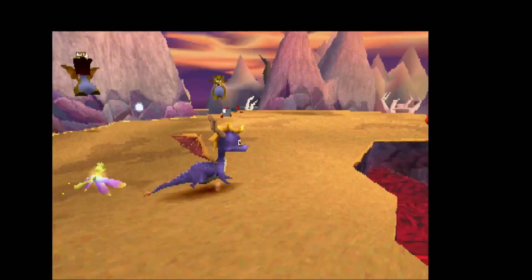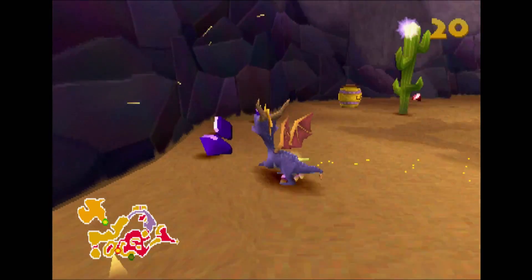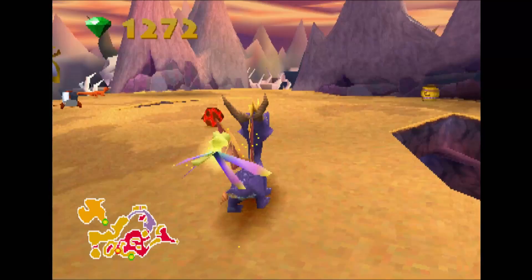We've got 20 spirit particles out of 28 in this stage, so these dragons are going to be most of the remaining enemies. We got that one. Let's get the gems while we're here — it's kind of important to get those. We've got a dude over there.